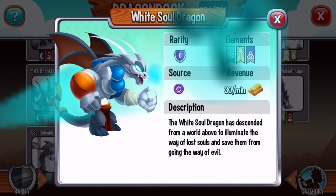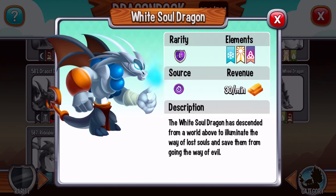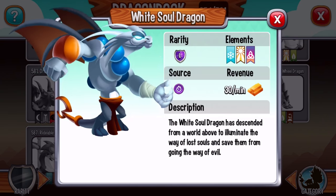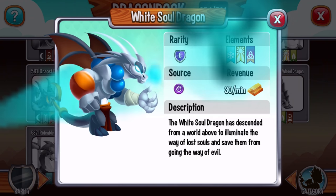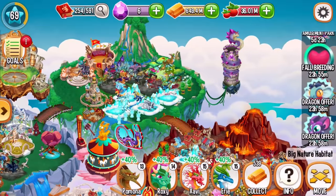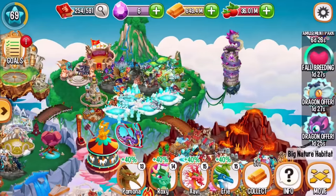If I'm gonna spend time and money, it only makes sense for me to do it for the heroic dragon. But if you want to breed the white soul dragon, it's now available for you to get and breed. You can get those two dragons by buying them.